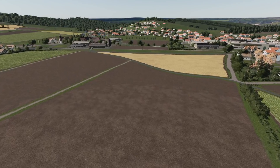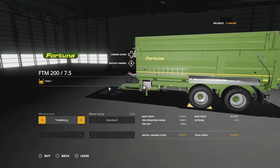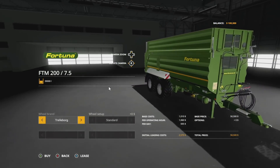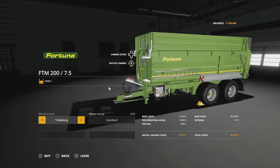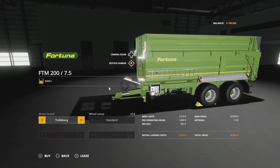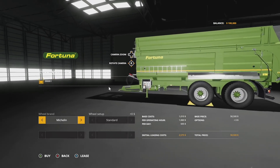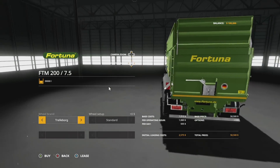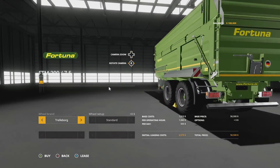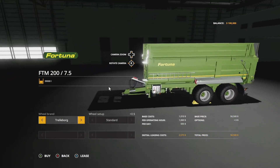Next new mod for all platforms today is the Fortuna FTM 200 7.5. This is a Giants Software mod — Giants made this and it is out now for all platforms. The detail is incredible, the level is absolutely superb, exactly what you'd expect. Fortuna is a new brand I'm not familiar with, so this is their first piece of equipment in game. Wheel brands include Trail Board and Michelin tires which you can change up. It's a tipper with 39,000 liter capacity and costs 50,500 to buy. It looks really good.